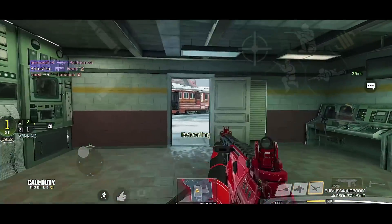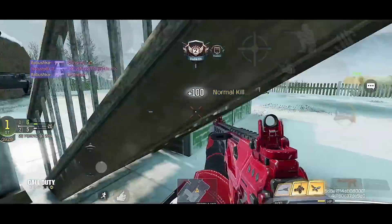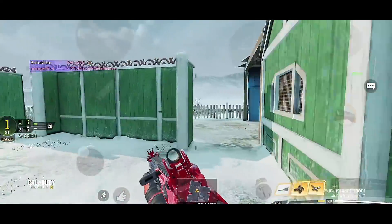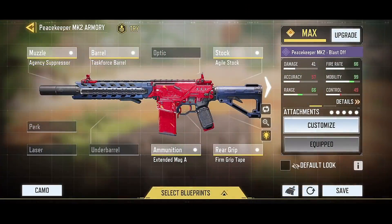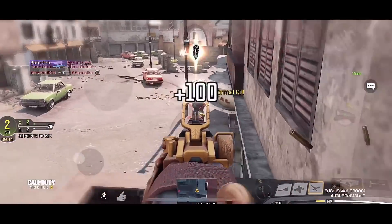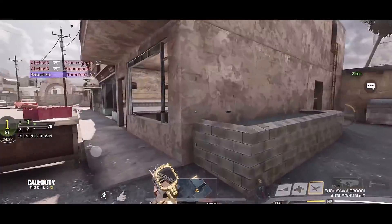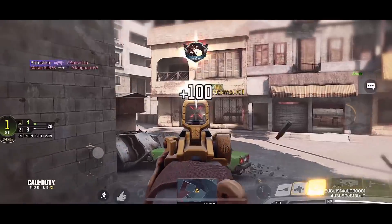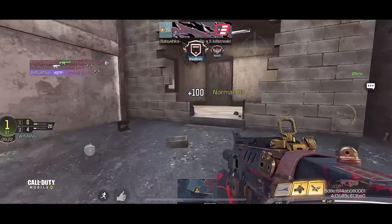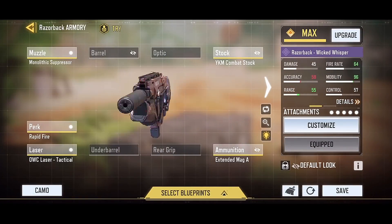Moving up is the Peacekeeper, which is actually quite solid but also underrated. You can strafe with it — shoot while moving left and right — and basically melt players. Here's the gunsmith for the Peacekeeper. Also, honorable mention goes to the Razorback, which has really good range but requires a good aim to dominate with it. It sits at the top 6 spot as an honorable mention, and here's the recommended Razorback gunsmith build.